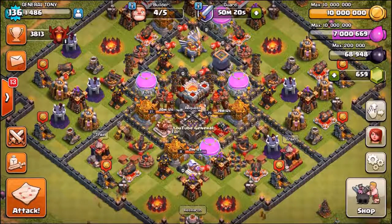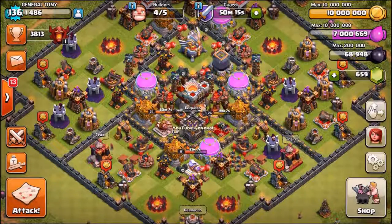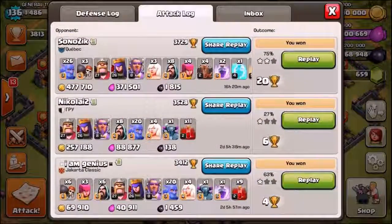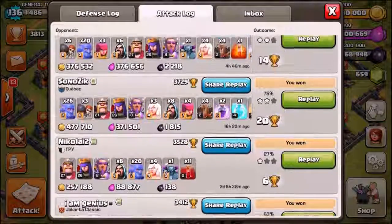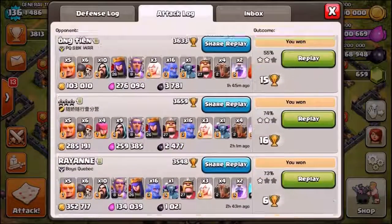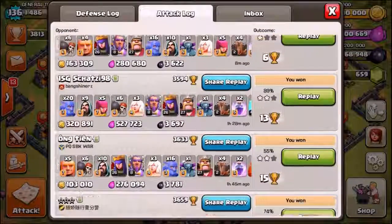What we're going to do right now is show you some of the massive loot raids we've been finding. We've actually pushed up about 200 trophies because I didn't play for a few days and now we're back. Check out this attack log — we've won every single one of our attacks. We are inside of the Champions 1 league, and check out some of these loot raids — some of them are pushing very close to a million gold and a million elixir, and of course some are huge amounts of dark elixir as well.